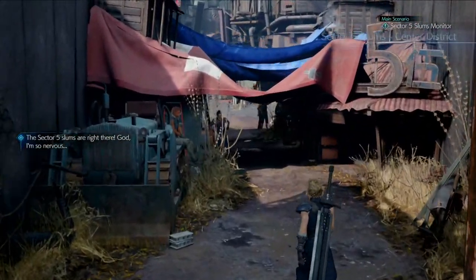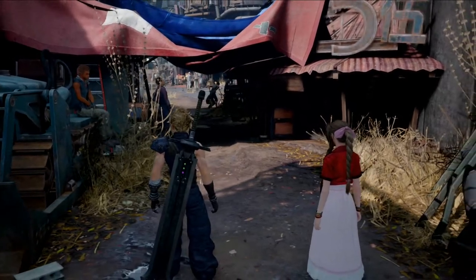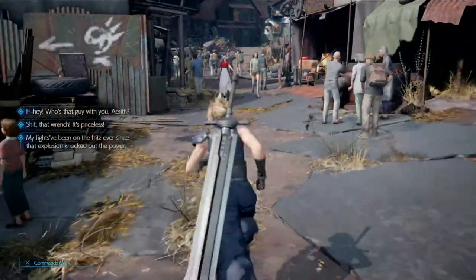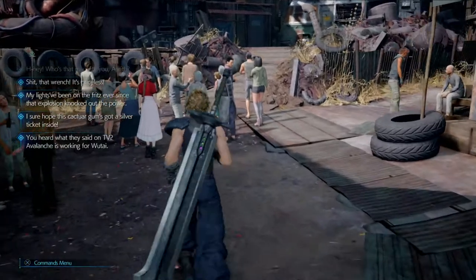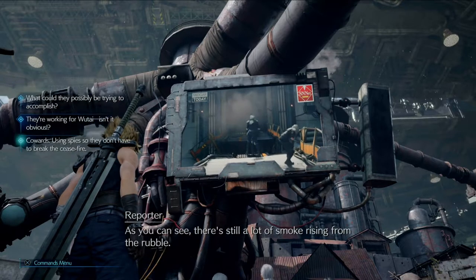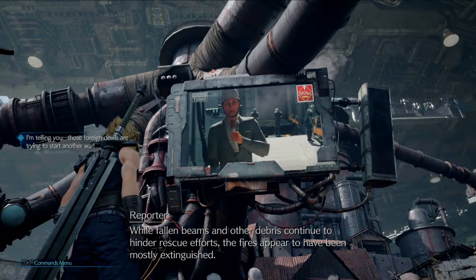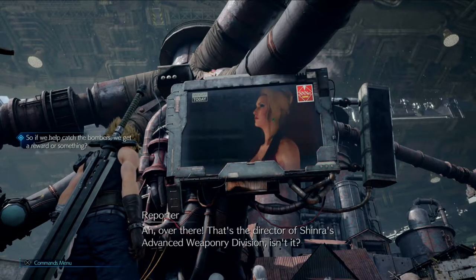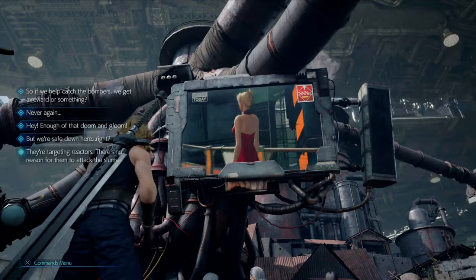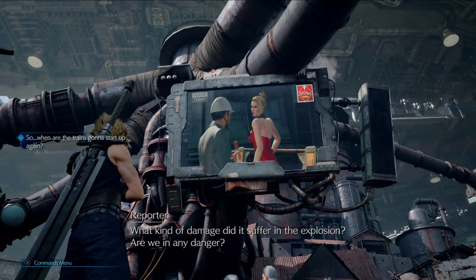Who knows? We made it! I'm standing inside the building shell of Mako Reactor 5. They're working for Wu-Tai, isn't it obvious? Cowards, using spires so they don't have to break the sea spires. While fallen beams and debris continue to hinder rescue efforts, the fires appear to have been mostly extinguished. So if we help catch the bombers, we get a reward or something? That's the director of Shinra's Advanced Weaponry Division, isn't it?